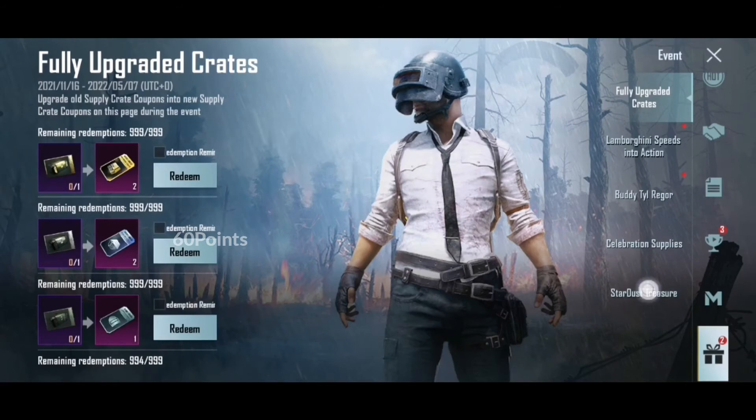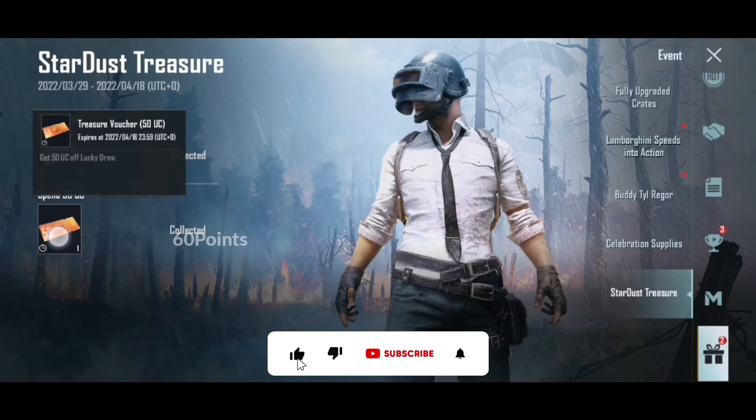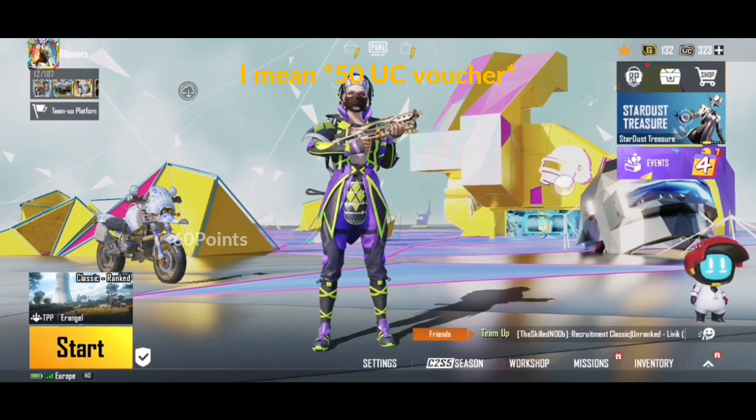So for the Open Sesame event, I'm just going to collect some cool rewards here. Going through some things I've gotten before — I've got the 60 UC voucher, I want to take a spin.